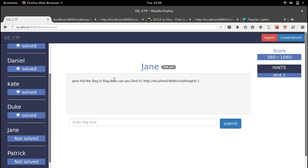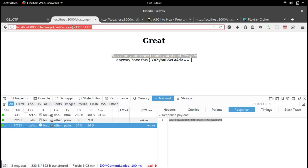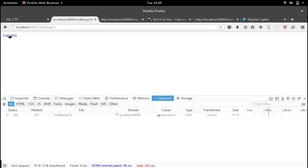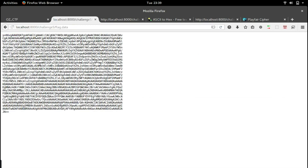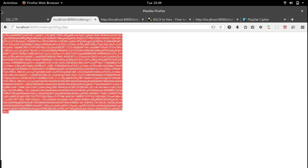Jane hid the flag in flag.data — can you find it? We have a link, let's copy and paste it. The contents of flag.data appear to be Base64 encoded. Let's copy the content and paste it into an ASCII-to-hex converter.